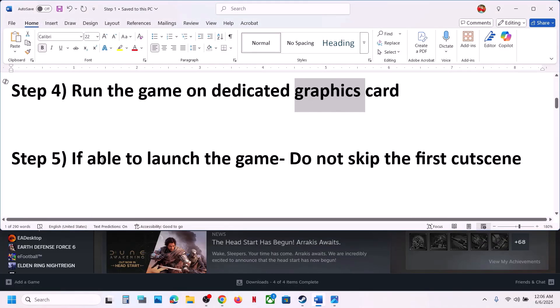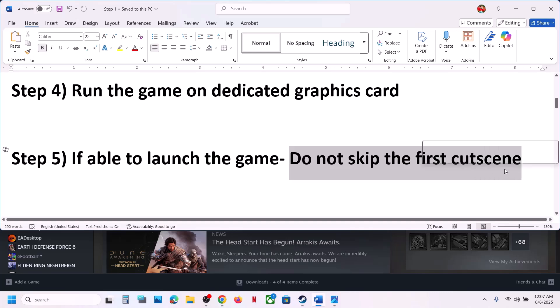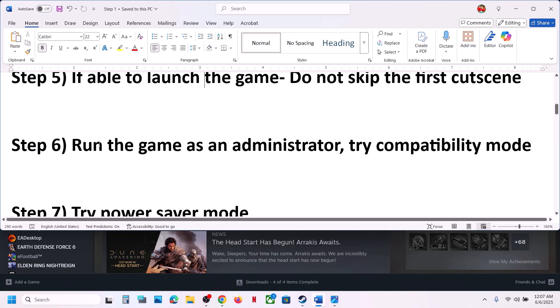If you are able to launch the game, do not skip the first cutscene — this may help you avoid the crash. The next step is to run the game as an administrator from the game installation folder.